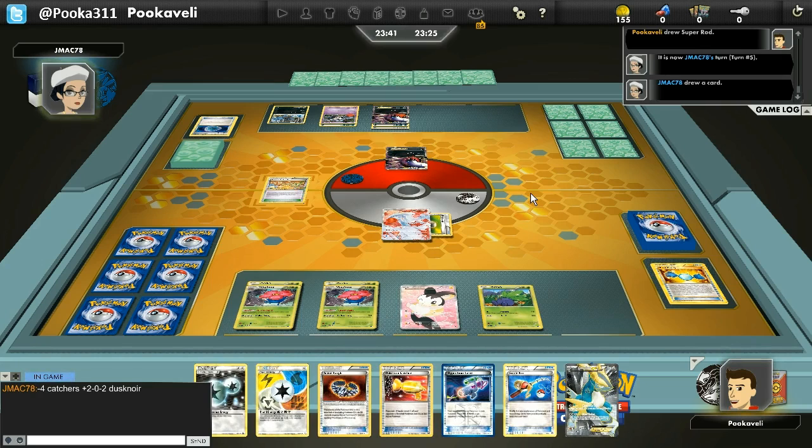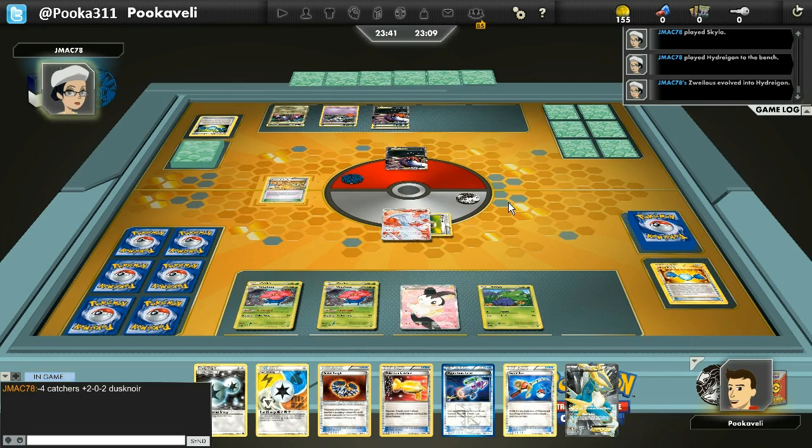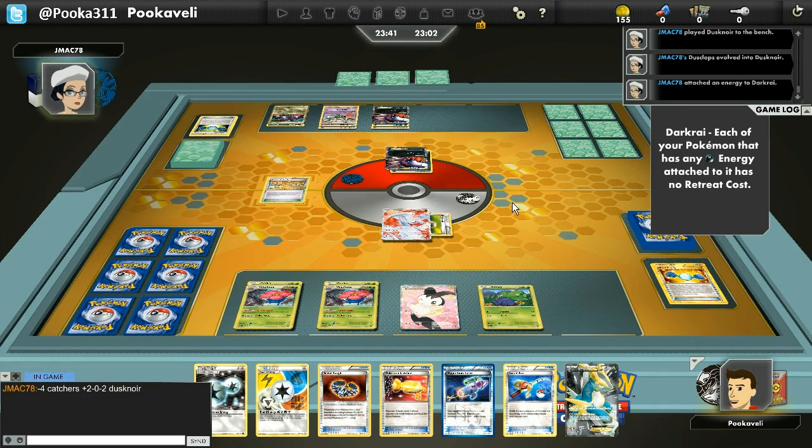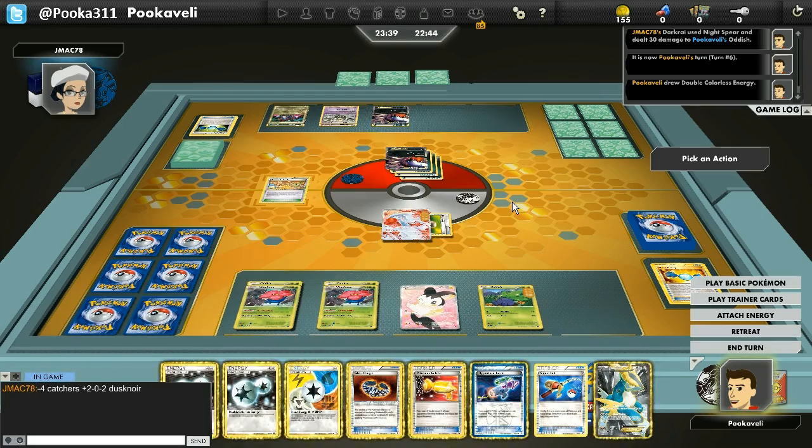That is a pretty bad looking hand. My opponent has three Energy in play — two on Darkrai, one on Dusknoir. He goes for Rare Candy into Hydreigon, so he can use Dark Trance to move Energy around. Then Rare Candy into Dusknoir as well — his Stage 2s are a little better than mine. He attaches and then uses the free retreat from Darkrai's Dark Cloak to retreat the Darkrai with two Energy and shift one Energy up to the active. I'm going to get hit by a turn 3 Night Spear, which is very intimidating because of Dusknoir and because my hand is pretty awful.